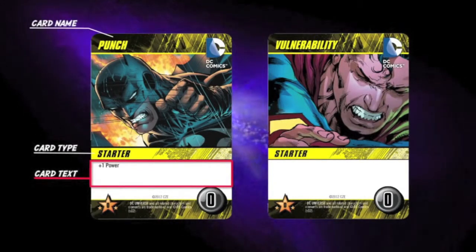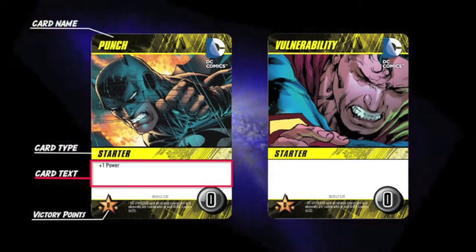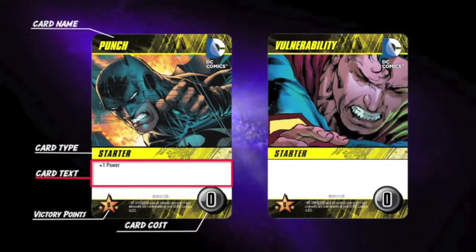Power is the currency used in the game to purchase or defeat all cards. Below that on the left hand side is a star with a victory point amount — that is how much the card is worth at the end of the game. On the right hand side is the card cost, which is how much power you will need to purchase or defeat that card. Starter cards have no cost.